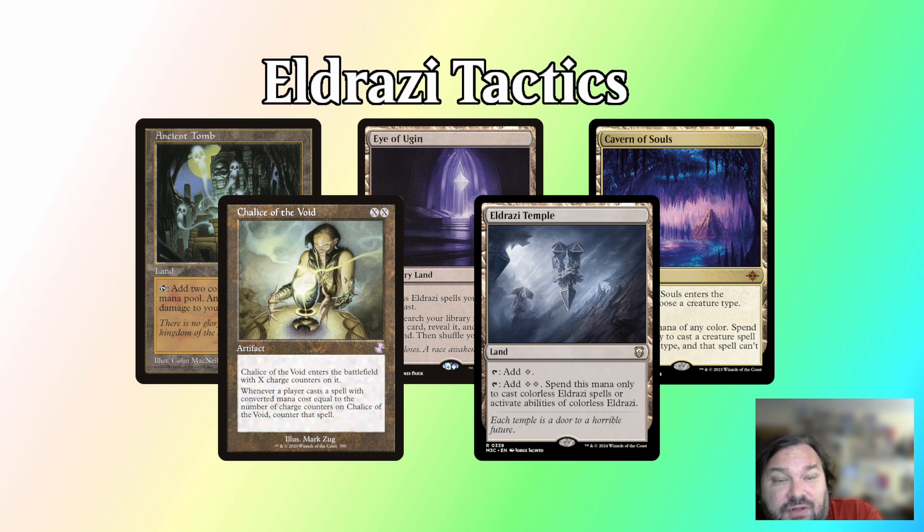Often many turns begin with a turn one Chalice of the Void, followed by threats. On the draw, though, those hands seem less impactful because your opponent has a turn to cast spells that may cost one mana or less. In terms of sequencing, for example, it can often be correct to sequence out artifact mana like your Lotus Petals before playing a land, especially if that land is something like Cavern of Souls or Eldrazi Temple. These lands telegraph your deck immediately to your opponent, which may give them incentive to counter the artifact mana to prevent your turn one play.